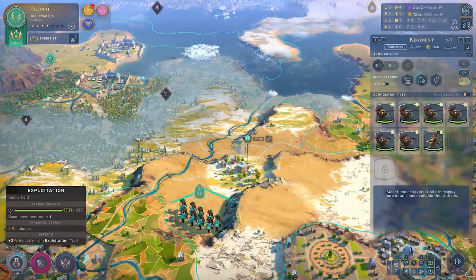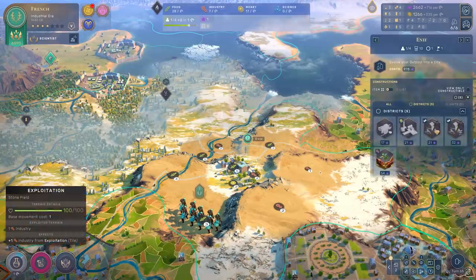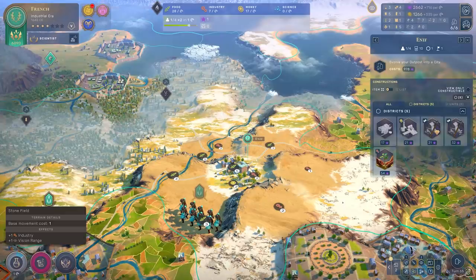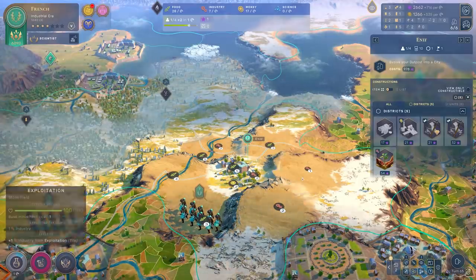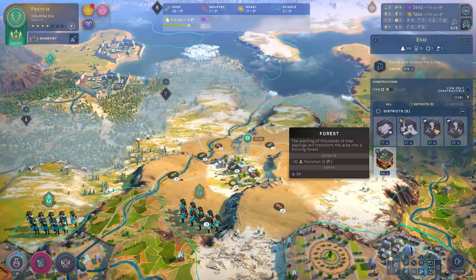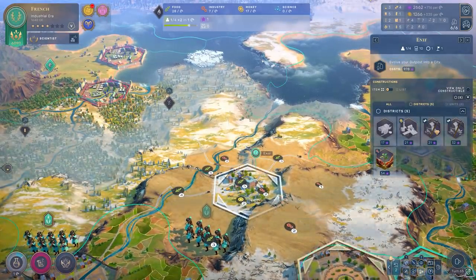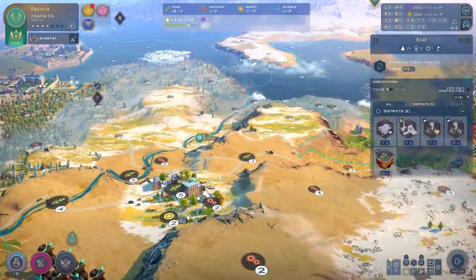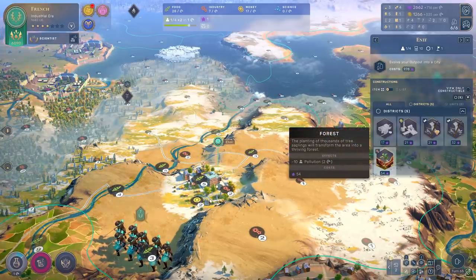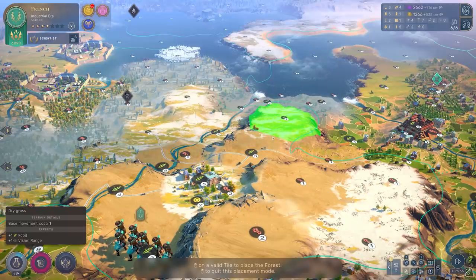My next tip is actually a two-for-one, and it's about forests. When you go into an outpost, there are lots of different things you can do with influence — generally build resource extractors, harbors, and so on. But I want to tell you about two key interactions with forests. The first is planting forests. It's very powerful on outposts because you can do it with influence, so you don't need to waste production, and you're probably drowning in influence by the later stages of the game. If I turn on resource yields, you can see this outpost in particular is not that productive — I have a lot of tiles with no production. While it's still an outpost, if you click on forest, you can plant forests to reduce pollution. That's what the game tells you anyway.